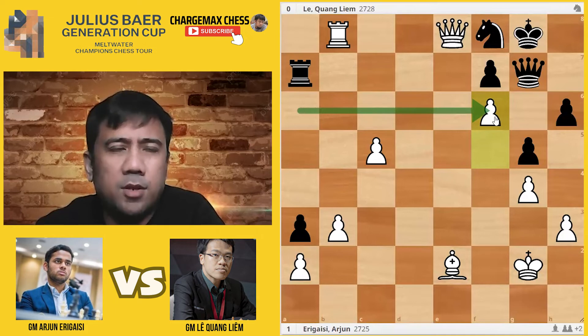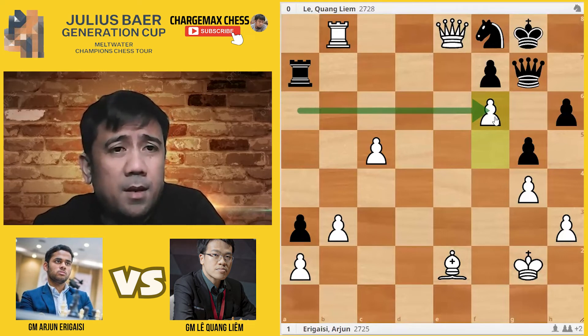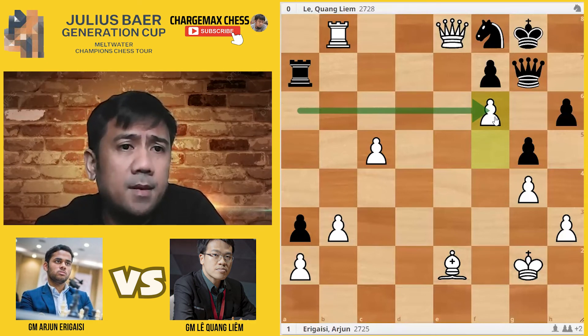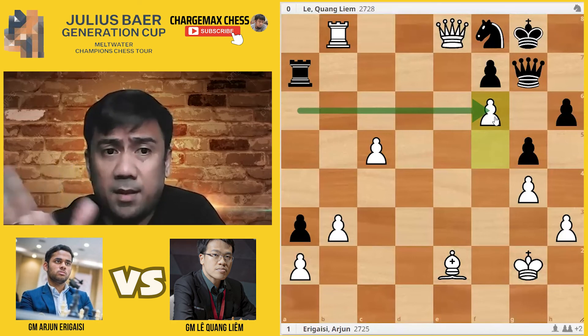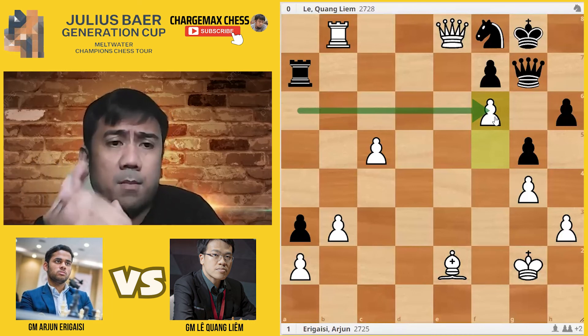This Indian generation - Praggnanandhaa, Arjun Erigaisi, Gukesh, Nihal Sarin - they're very fast, these rising stars. All of them almost 2700. But how can we stop them in the future? Two to three years from now they could be in the top 15, top 20. They're actually there now - Gukesh and Arjun Erigaisi are in the top 20, I think number 17 and 18. And they're pushing each other - that's one good thing about this rivalry, it's a friendly rivalry.